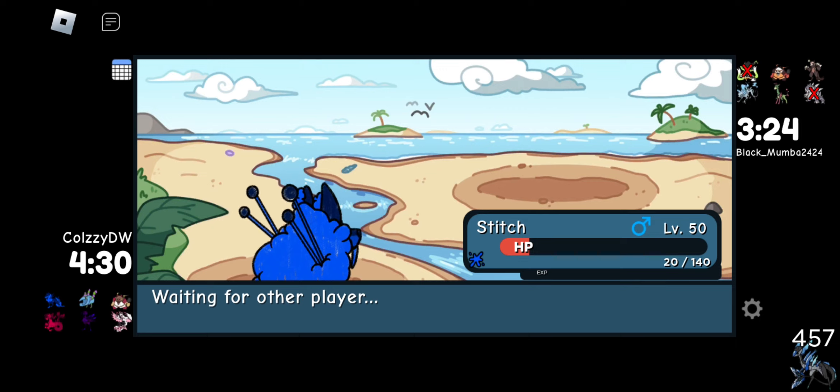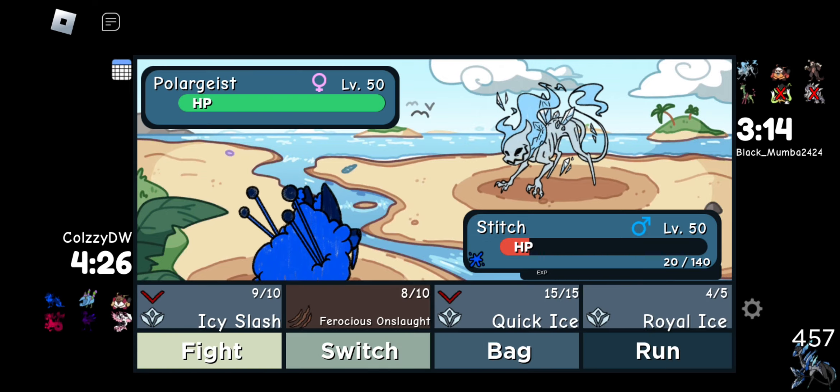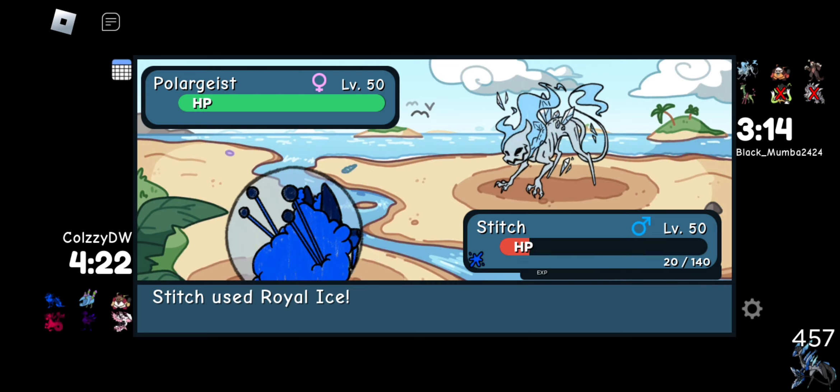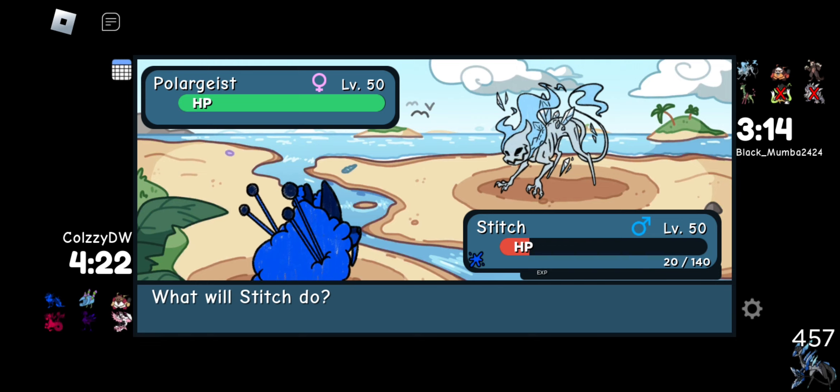I'll probably get Polargeist now. Use kind of coal because it'll kill. Or do we use Quick Ice? The Polargeist could have Quick Ice — I might just use Royal Ice just to tease it. Yeah, we're going to use Royal Ice just in case they have Quick Ice. The Polargeist nerf that recently happened — yikes, that is a bad nerf. Oh, is it physical? That actually helps a lot.